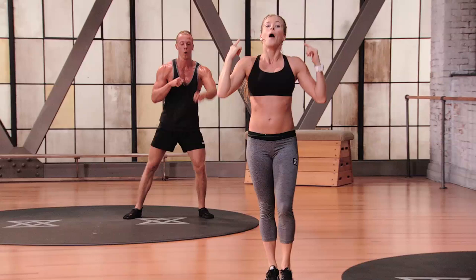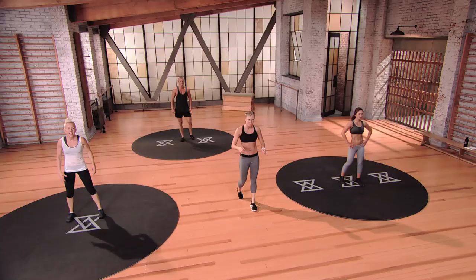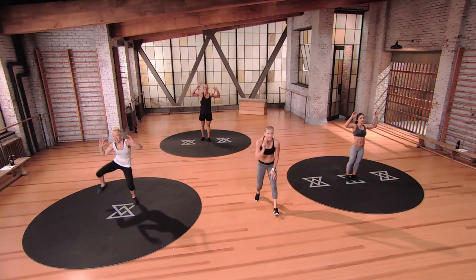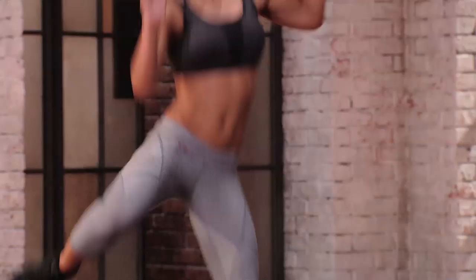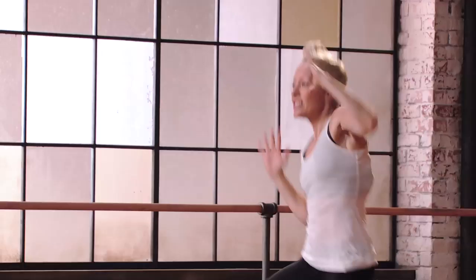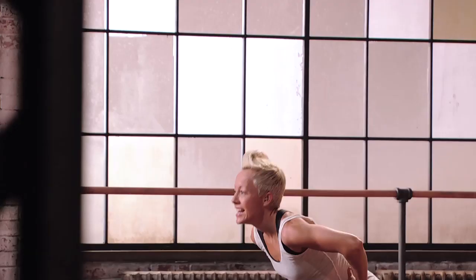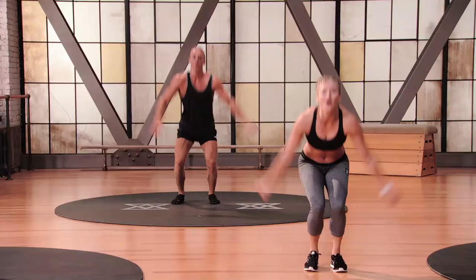Our blowout is here — it's wacky jacks into star jumps. No judgment zone. Hands up, elbow to knee — that's your wacky jack. Then star jumps: open, close. Wacky jacks to start. Elbow to knee, connect it. Take those knees out to the side. How many star jumps do we do, Erina? Ten. Here we go: ten, nine, eight, seven, six, five, four, three, two, one. Let's go — I love it.